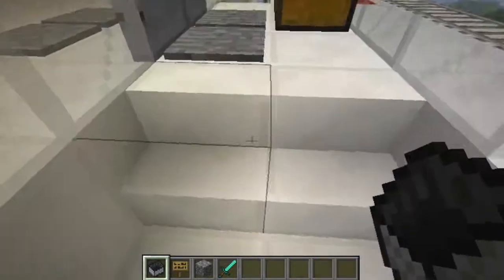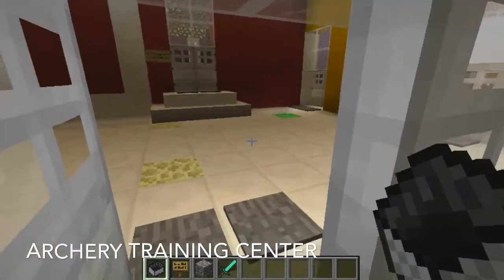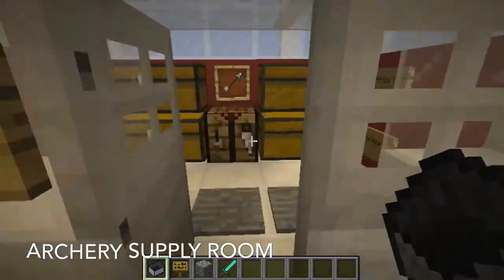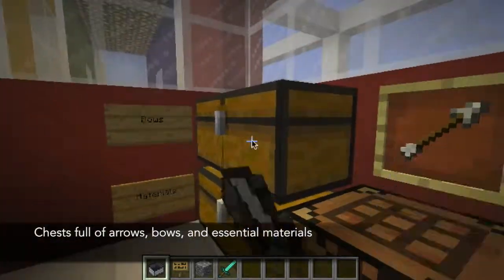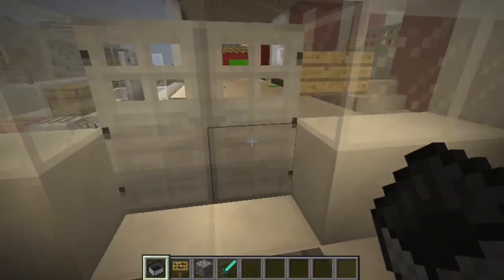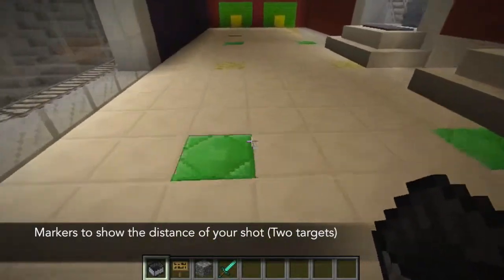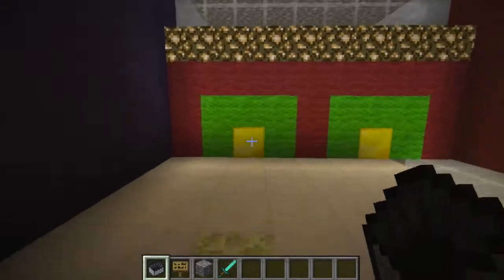Let's go to the second floor of the complex, which is the archery training center. In here, there is a supply room stockpiled with arrows, bows, and materials to make these weapons. I have placed markers on the floor to show the distance of where you are shooting, and also two targets so that you can have competitions going on.